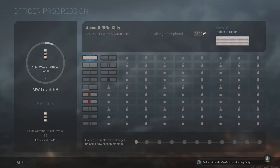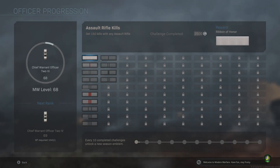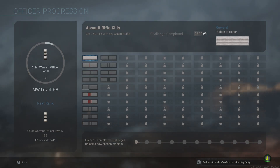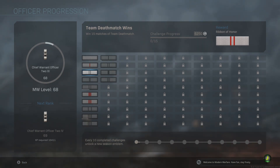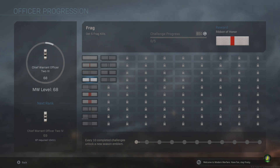You get a little bit of XP here and there. Because it takes at least four to five games depending on how good you are, you get 2,500 XP. You get a little bit more for easier ones, like 'kill 35 enemies in 15 matches of Team Deathmatch.' Obviously that's going to take a little bit longer, so you get more XP for it.